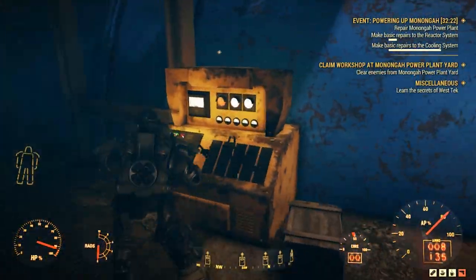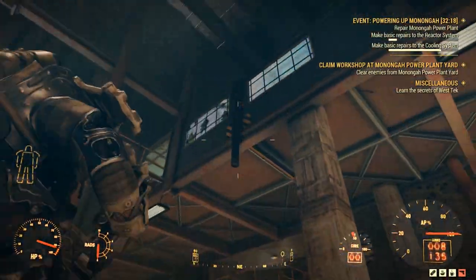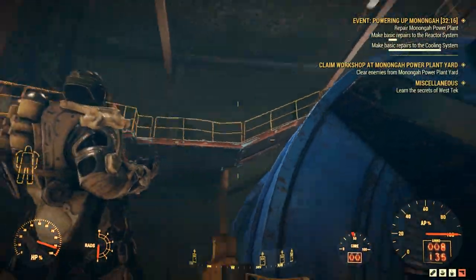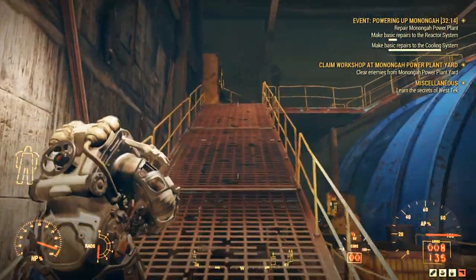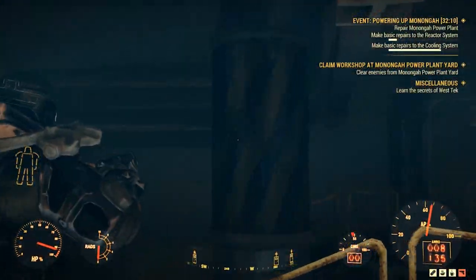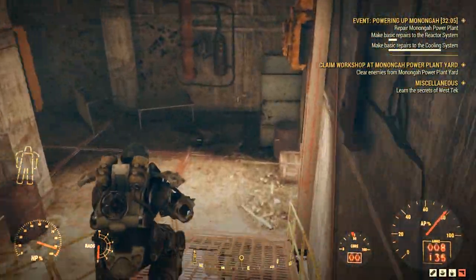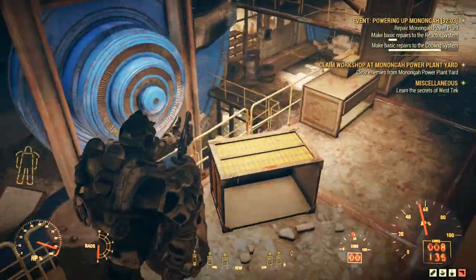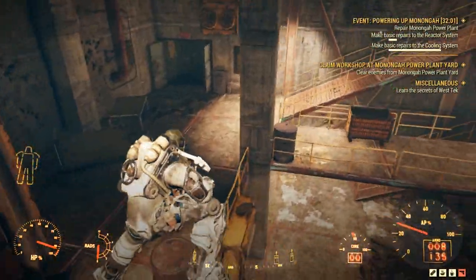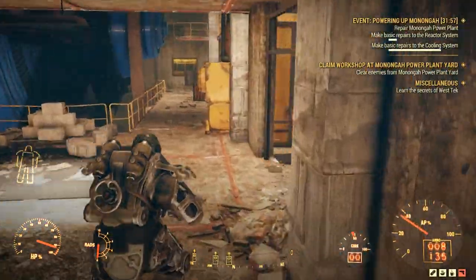There's going to be some enemies. You're going to want to repair this — repair the pipes with that kind of logo on it. They'll be broken. It'll tell you to repair that, so just go around and repair them all. Once you're done with that, you have to repair two more systems.